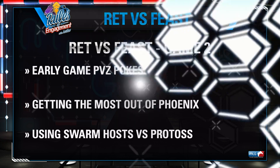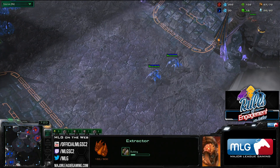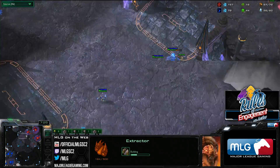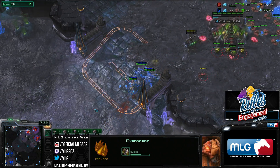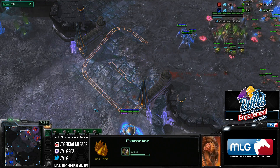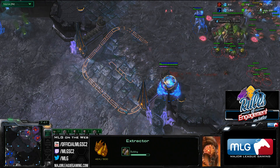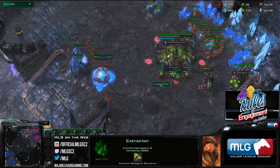So let's jump into this game. Feast is moving out with — if you've been watching Art of the Swarm — this looks like a standard poke: two Stalkers, a Sentry, Mother Ship Core right behind them. Basically, as soon as you get a couple of units, you send them out and attack. The goal behind these types of attacks is always going to be you're trying to force some Zerglings, but also you're not just trying to force Zerglings.